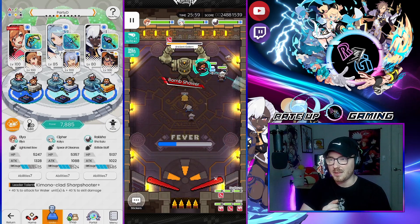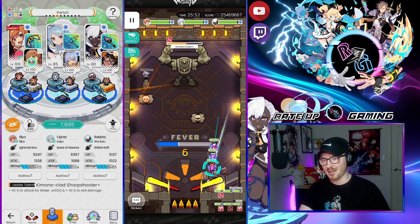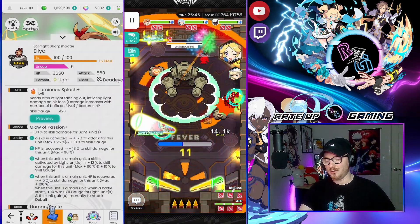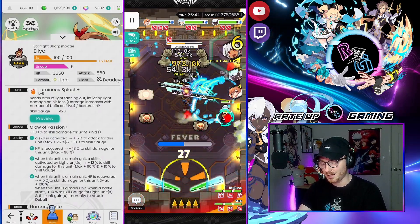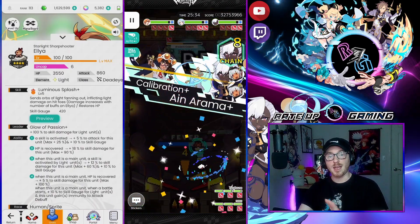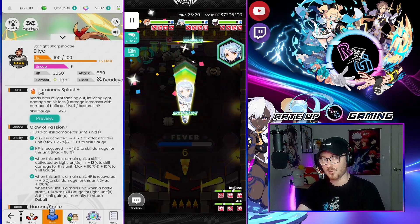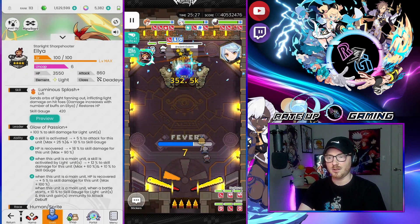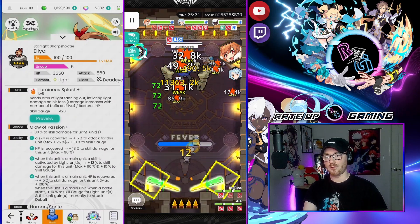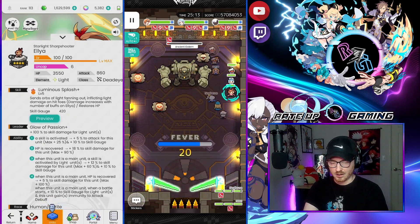I've tried the Elia and Mordiaga build, but the Elia/Elia build is a lot of fun because they complement each other. Regular Elia's ability one and two: when a skill is activated you get five percent attack for this unit plus ten percent to skill gauge, maximum twenty-five percent. That's not a light skill — it's any skill activated — so this fills up the skill gauge. Then you get skill damage from HP recovering, which Kayu provides. You can see we had an eleven million damage hit with chain break damage.